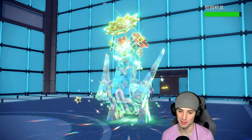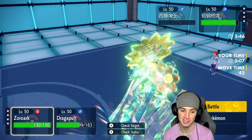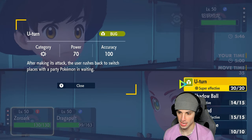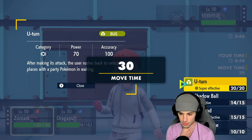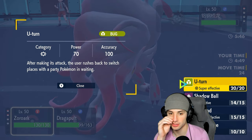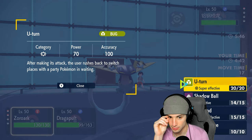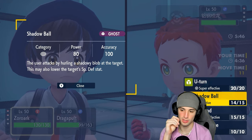It wasn't looking good but Zoroark clutching up with that big-time one-hit KO, same thing with Dragapult. They go into Archaludon — the biggest threat. Best part: two ghost types, you can't body press us! U-turn is stab and super effective though. Hyper voice isn't bad — shadow ball has a chance of dropping special defense which is really good for us.